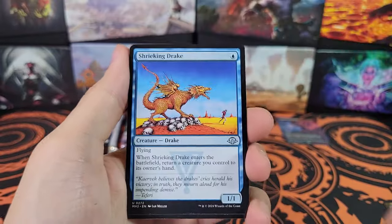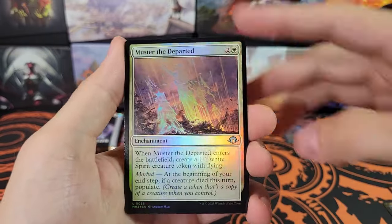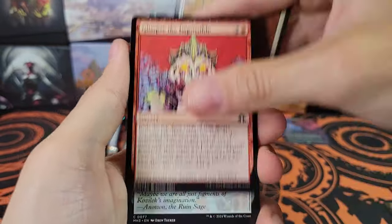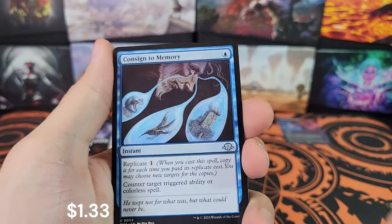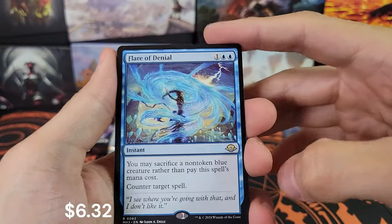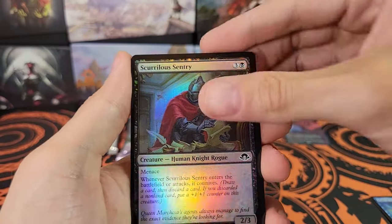Pack four: revitalizing repast, shrieking drake, shilgengar, unfortunate muster the departed in foil. Really only one good hit so far — it's kind of weak, but we still have several booster packs. Pack five: drowner of truth, meteoric mace, flare of denial — I'll take a flare, all the flares are at least a couple bucks.